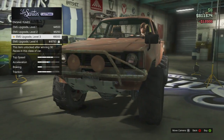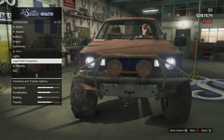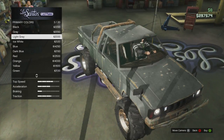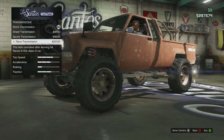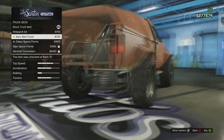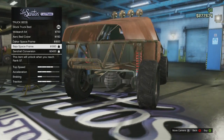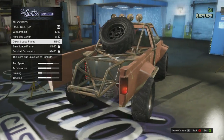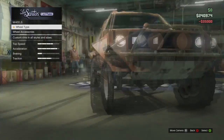Wow, that looks sweet. Definitely going for the baja bars in the front, upgrading the engine as far as we can go, leaving the explosives alone. Xenons — definitely. Respray doesn't get rid of the holes or dirt so I'm not going to worry about the color for now. Race transmission — didn't even realize I had that unlocked. Stock bed, wide arch bed, baja bed — oh dude, that's awesome! We can even have a Dakar space frame, baja space frame, and the sand rail conversion. The sand rail conversion is really cool but I really like the Dakar space frame — I think that looks sweet. Turbo tuning — definitely. Let's see the wheels.